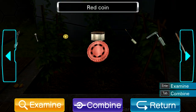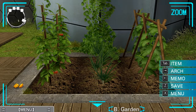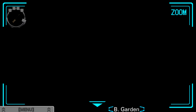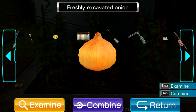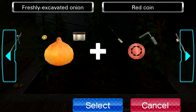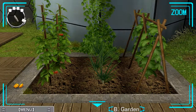So there were the tomatoes, there were the onions — oh, this one! It's reacting to this onion. Let's dig it up. This was the only one that got a reaction. Freshly excavated onion. I feel like I'm playing Pikmin again — seeing the funny titles they give to the treasures they find. What a great series. We have a white coin now — let's switch back to our metal detector.